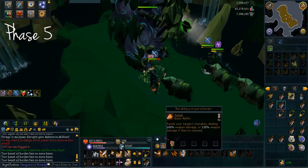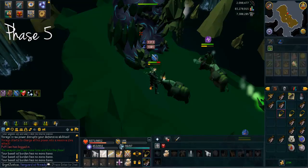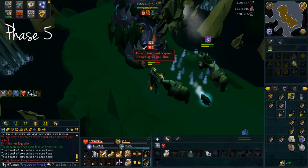Virago will spawn a green bomb straight away at the start of phase five. Whoever that green bomb goes on will get a message appear - you'll see a prime example here where I get the message. It shows that Virago has sent a green bomb after you, and it shouts you to run.